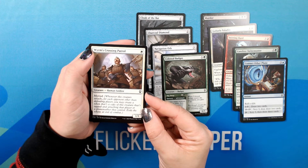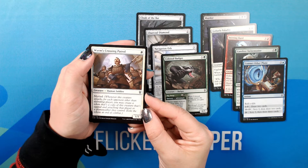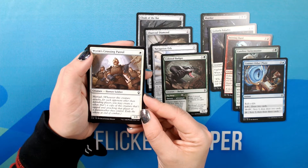Worms Crossing Patrol. One. 1/1 Creature — Human Soldier. Common. Myriad.